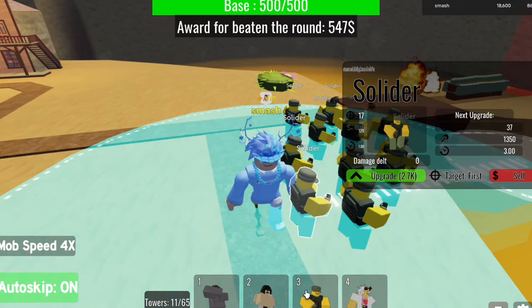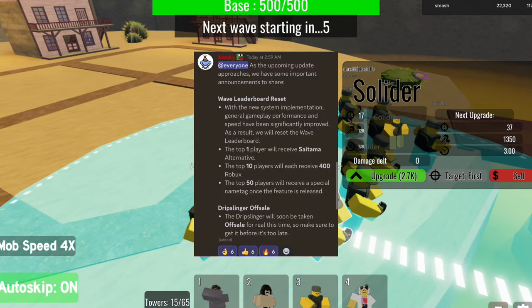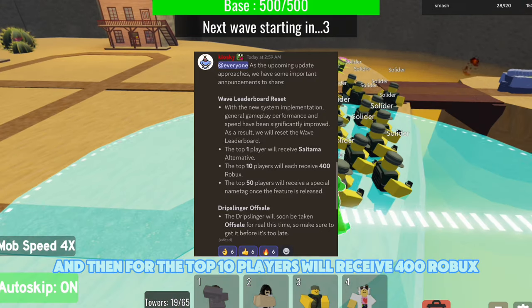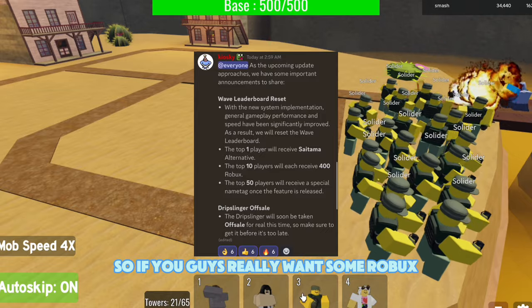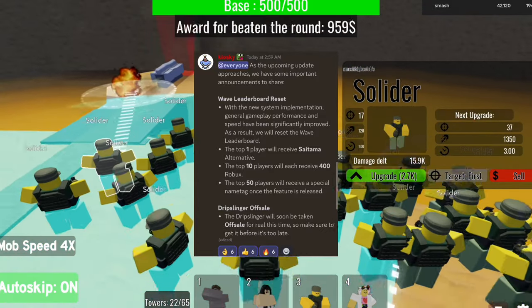The next thing dropping during this update is a wave leaderboard reset. If you place top one you'll get a really good alternative tower, the top 10 players will receive 400 Robux, and the top 50 players will receive a special name tag. So if you want some Robux, you should definitely try to grind the leaderboard.